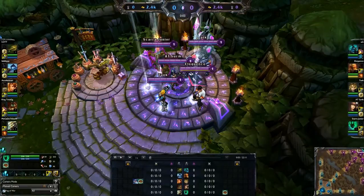Moving on to runes — if you check out the top support Thresh players in the world, Madlife and xSpecial, you can use a website called ProBuilds.net and they will give you all the stats. As far as runes, they usually go Attack Damage marks, Health quints, flat Magic Resist glyphs, and flat Armor seals.